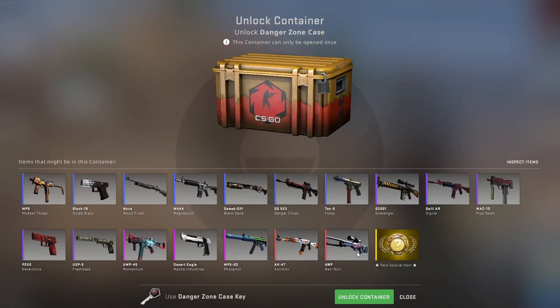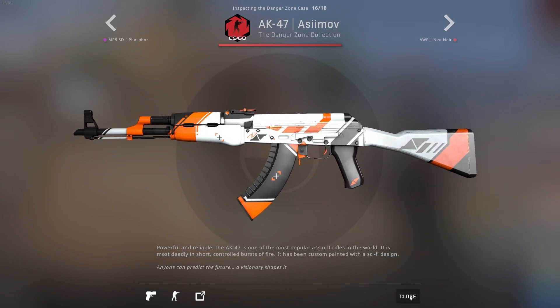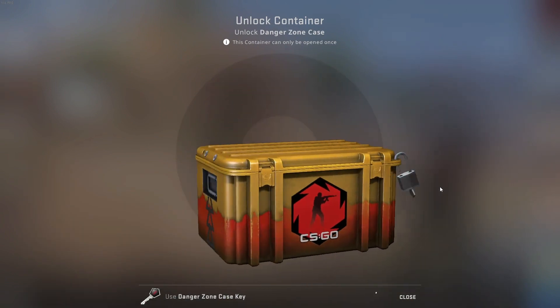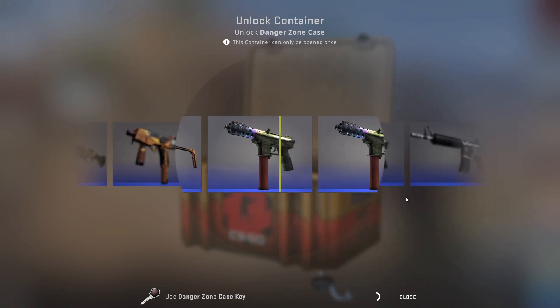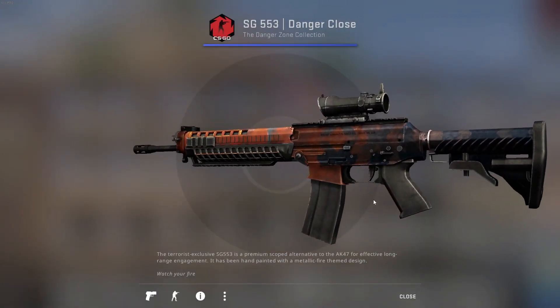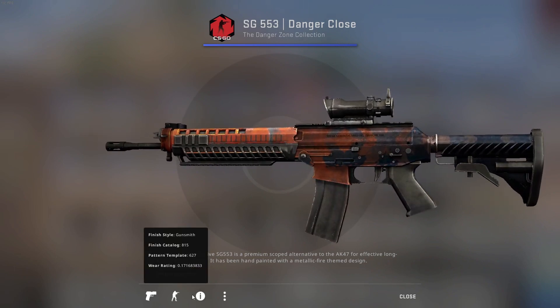Last case. We have seen the AWP once and the AK three times, so four coverts so far. Last case lock, please. Let's end it up with a covert. Come on, come on, come on. And... yeah, alright. Got a blue — Danger Close — field tested.